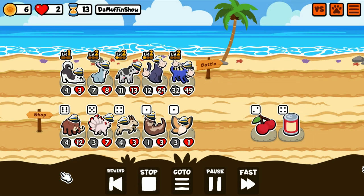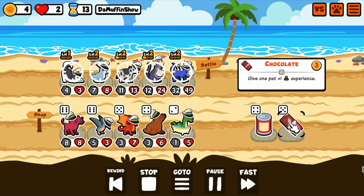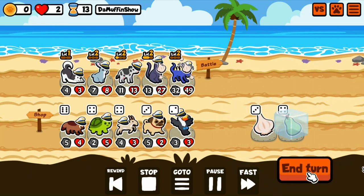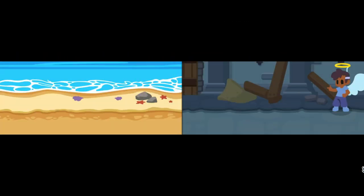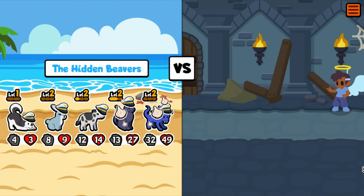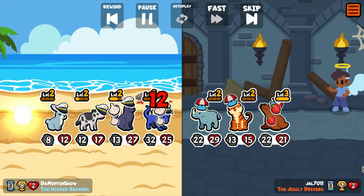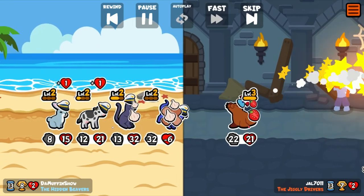I think I switched my pets around to put the Cow in the back so that it doesn't get knocked out by a Tomato. In general, with this weekly, because Tomato is arguably the best late-game food to put on your pets and Rhino is so popular, you want a pet in the back that doesn't get knocked out by a Tomato.